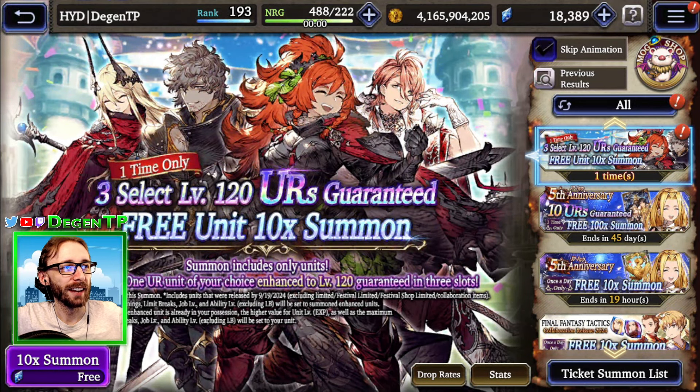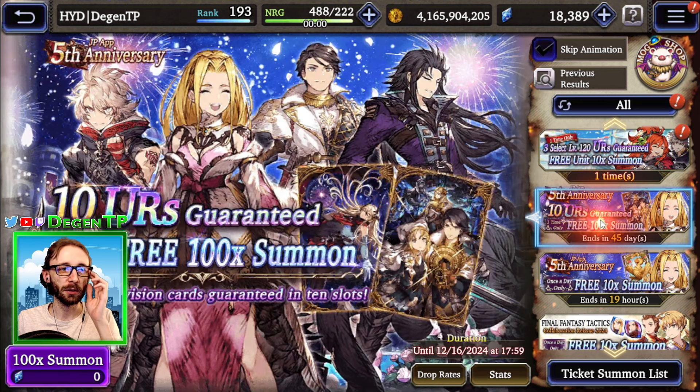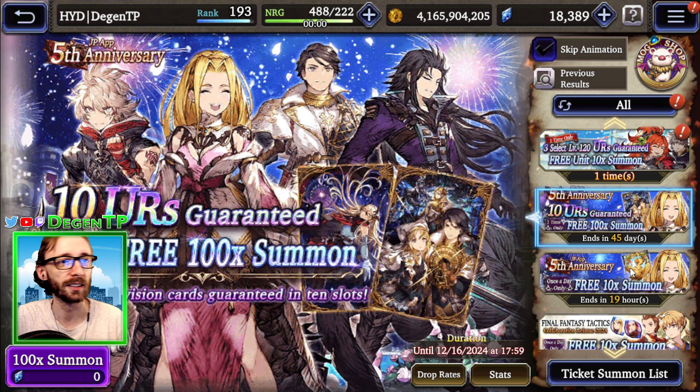Alright, time to pull on these crazy 5th anniversary pull-in type banners. We got a lot of free stuff. There's a select 120 free. I'm gonna do this last, because what I want to do is I'm gonna do the 10 URs guaranteed free 100x summon first. Because if I get one of the things that I would have selected, I just want to be able to collect as much stuff as possible. So then I'll just select something different instead. But the main goal out of all these pulls for me is to just get new stuff. And I'm guaranteed to get new stuff no matter what because of that select banner.